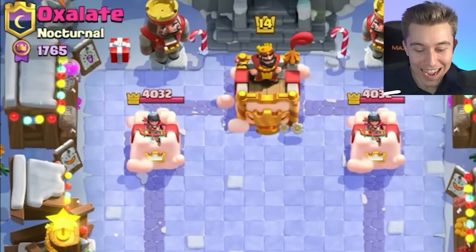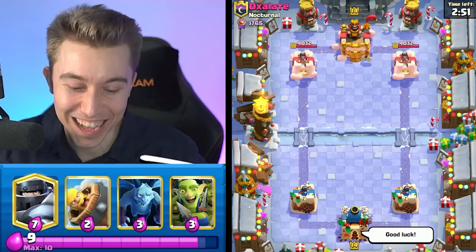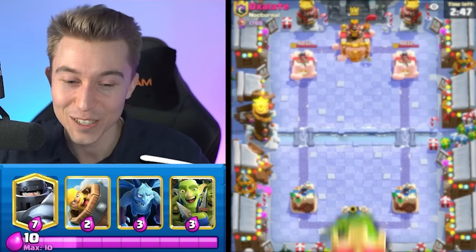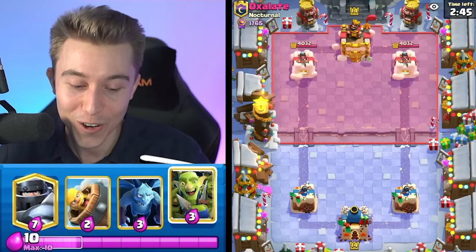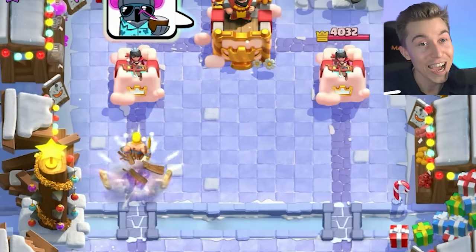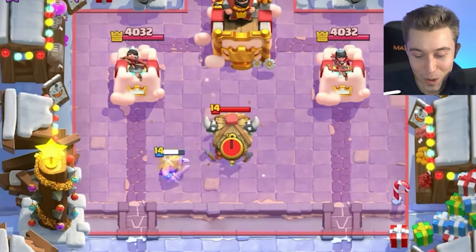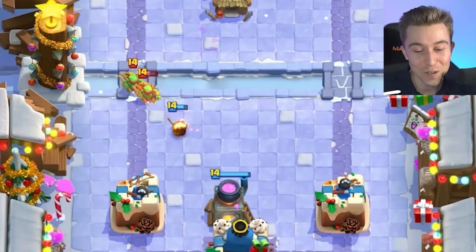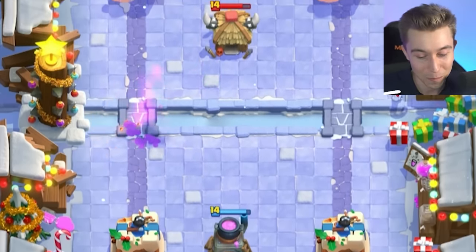We got a game against Oxlade. We're dropping good luck and some love. Oxlade is one of the best players in the world, so I've got to focus up on this one. I kind of want to just go for a Barb Barrel and see what he's up to. I feel a little bit bad that I'm running this deck into him, but maybe he's also running something similar. Oxlade, are you ready to rumble? Hopefully your towers take a tumble.